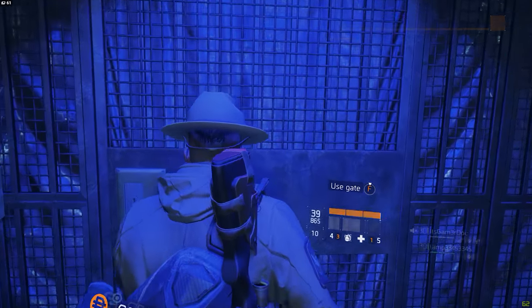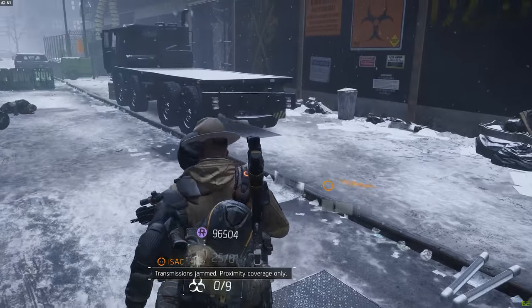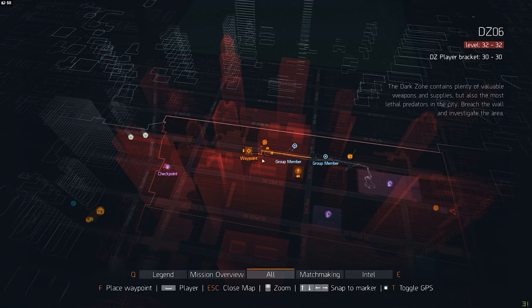We're going to start off with the easiest area of the dark zone, DZ01, and then go up from there until we get all the way to the top of DZ06.